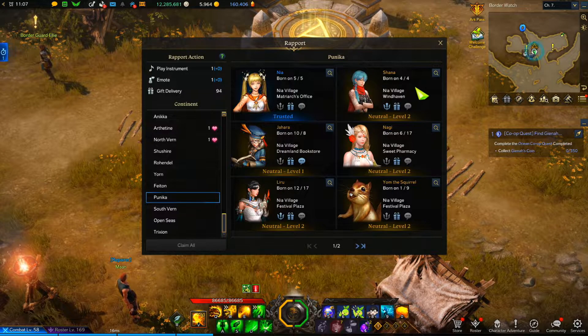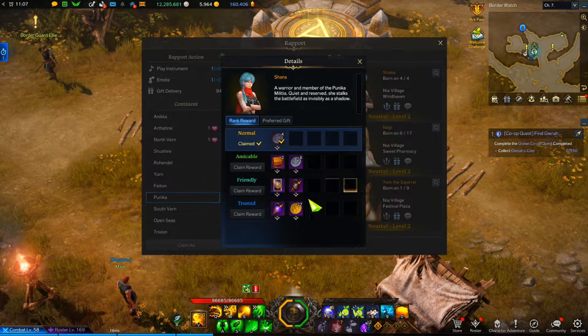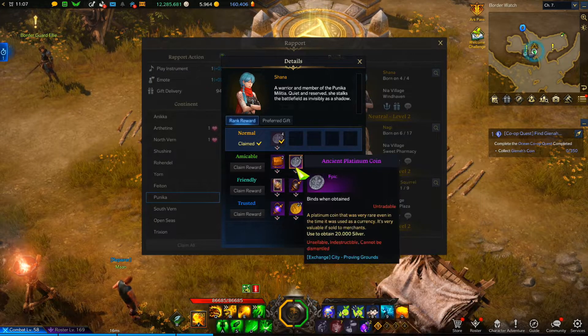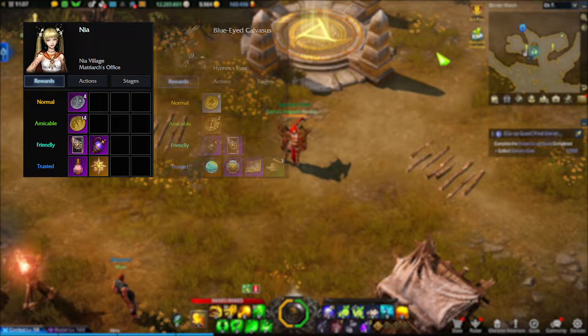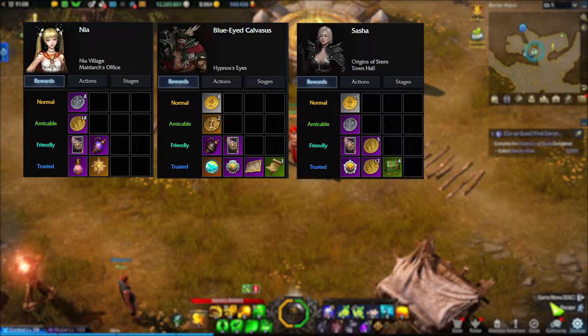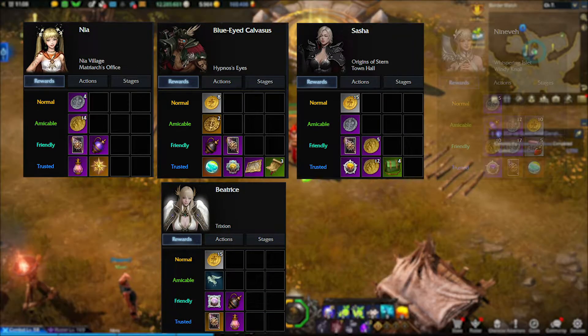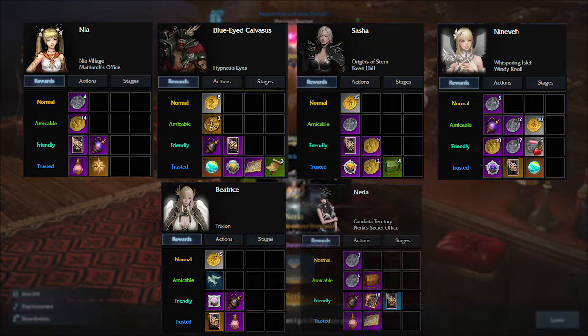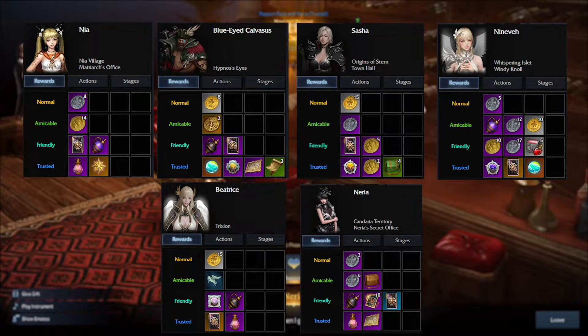Some of the high priority rapports are people that give collectible items like Masterpieces, Giant's Hearts, Omnium Stars, and more. A few of those NPCs include Nia for the Omnium Star, Calvasus for the Masterpiece, Giant's Hearts and Island Soul, Sasha for the Giant's Heart, Beatrice for the Giant's Heart, Nineveh for the Giant's Heart and her card, and even the new South Vern area for the Masterpiece.